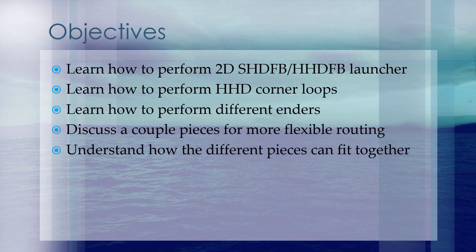Let's take a look at our objectives. We're going to learn how to perform 2D horizontal dolphin force break launchers, as well as how to perform different kinds of corner loops. We'll also be able to perform different enders so that we can get knocked down into good okizeme. We're going to add a couple pieces in there for flexibility and then get an idea of how these all fit together.